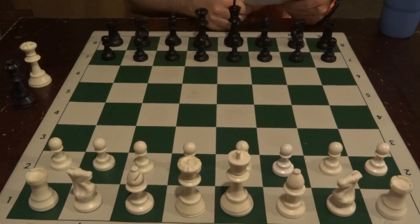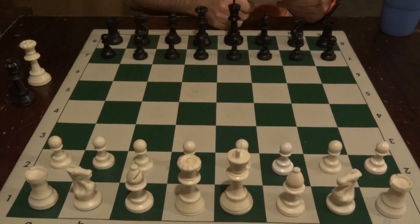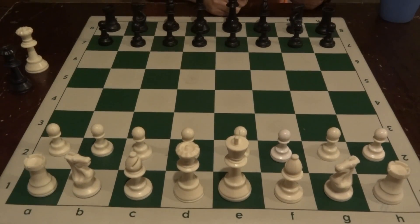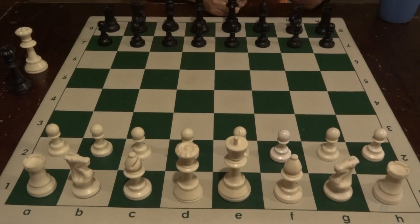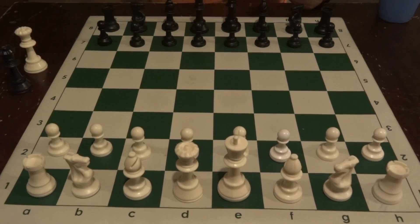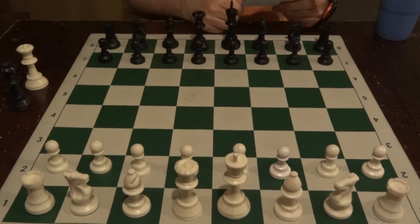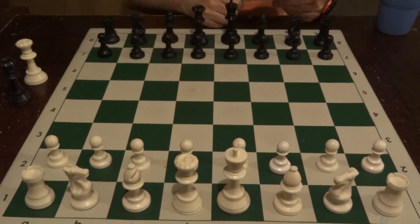In round 2 of the Action Open, which is an action chess tournament — it's game 30 — I was playing Shai Elder. He's at 1560, my rating is approximately 2200, and I was Black.